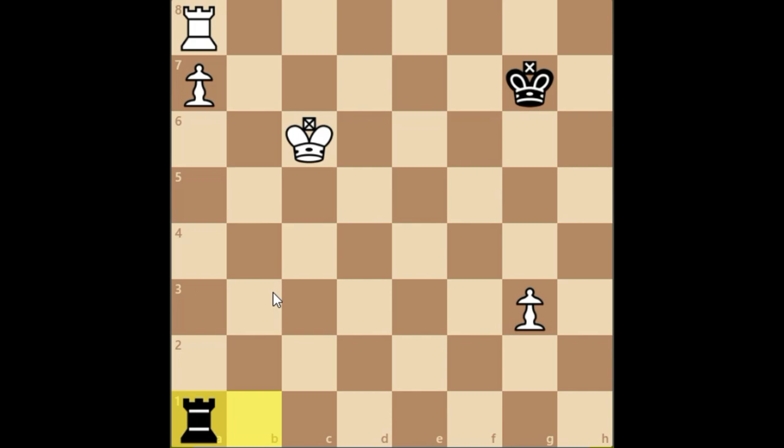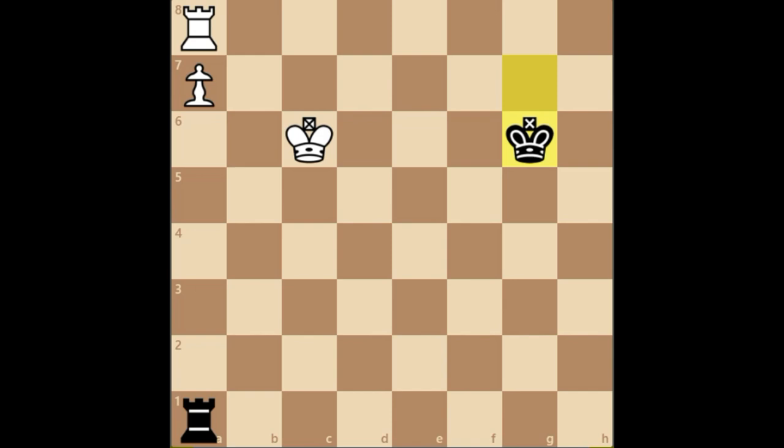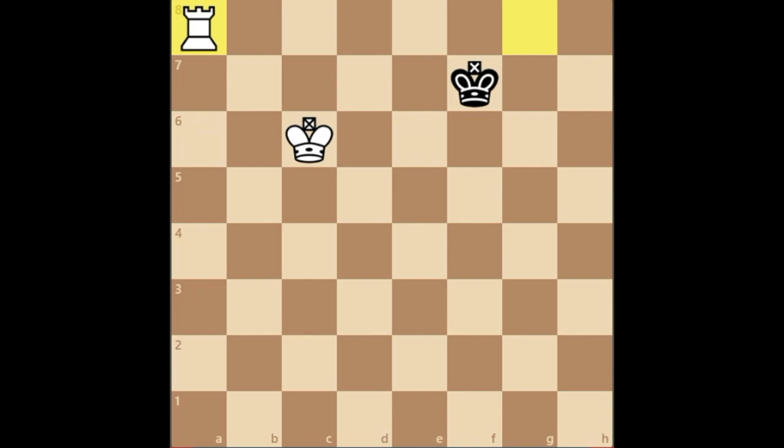There's no way for white to make any progress here, so what they do is push the g-pawn. After Ra1, g6 - black has to be careful. If they take the pawn, black loses immediately. How do they lose? Simply by Rg8, and after say Kf7, the pawn queens and black is a rook up - obviously a lost position.